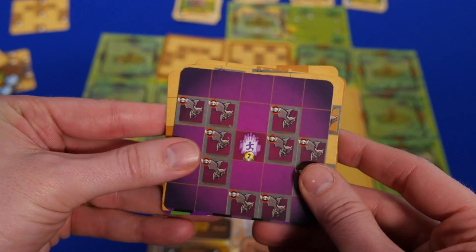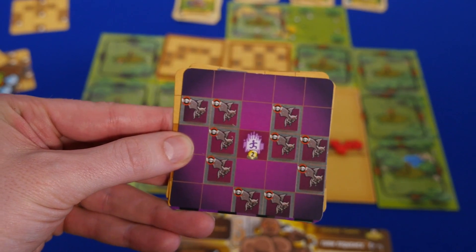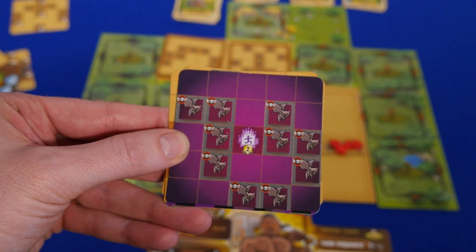The portals are especially powerful. They have a number in the middle that shows what level of tower you have to have to even attack it. Then when you attack, it sucks your tower into the portal and you put it back into the supply.